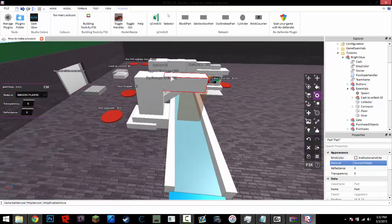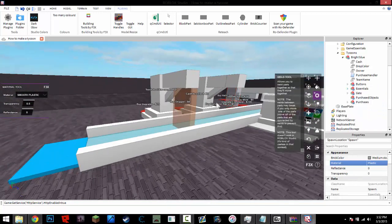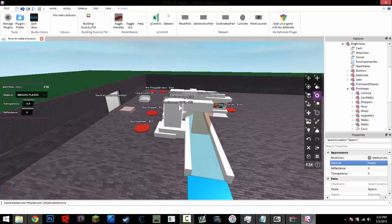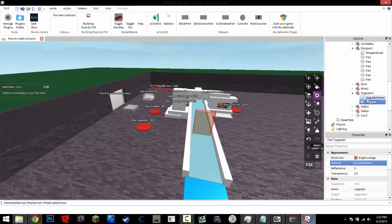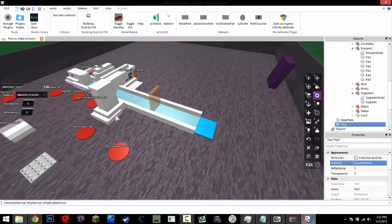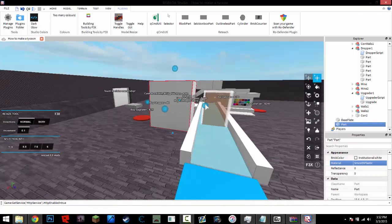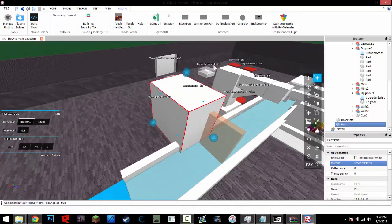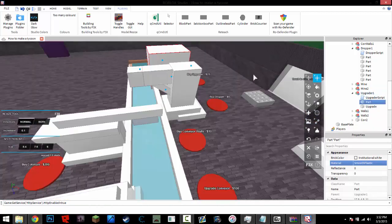Now that you have your tycoon how you want it, if you want to make your own dropper, delete everything except these two. Let's say I want to make a new dropper — I just didn't like how this dropper looked. I deleted the upgrader, so all it has is the upgrader block and the upgrader script. I can just make my own upgrader — just a big block. Then all I have to do is take this piece, put it back in Upgrade1, and there — I have a new upgrader.